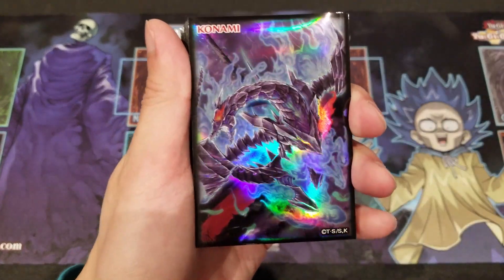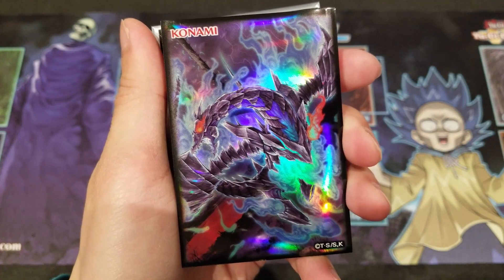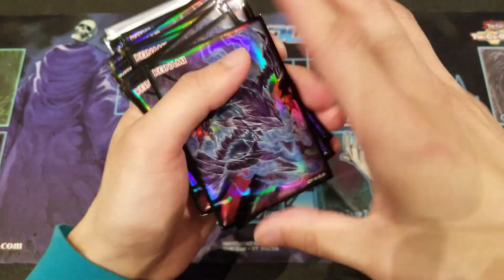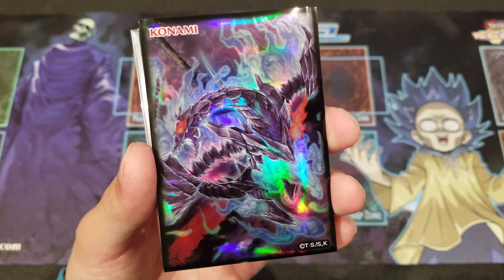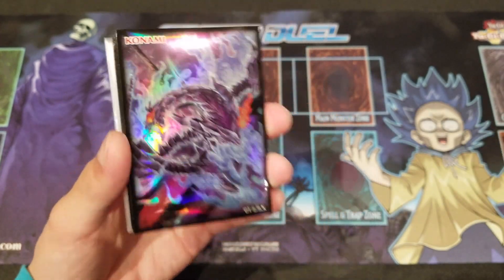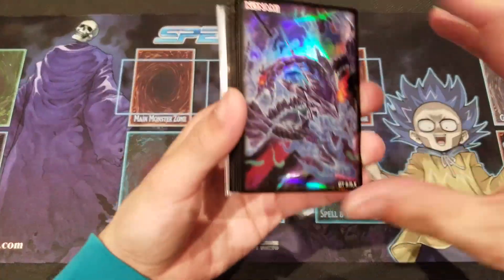Before we head into the deck profile, we're going to showcase these magnificent Red-Eyed Zombie Necro Dragon sleeves that came out with the Red-Eyed Zombie Dragon Structure Deck Reloaded about half a year ago. Really cool deck and really nice sleeves that I just have to use for the Zombie deck profile, along with our Bones Skull Servant Speed Duel playmat.